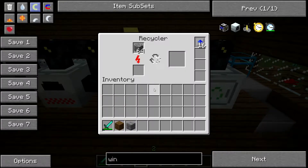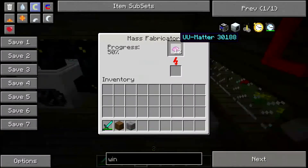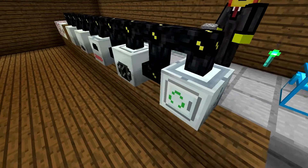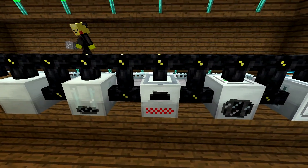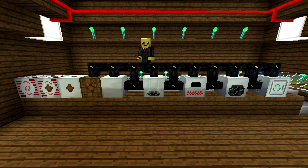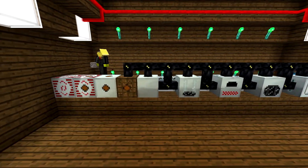Next we have the recycler. We put this in, and it creates scrap. The scrap is then carried into the mass fabricator and made into UU Matter. UU Matter, if you take a look, is made into Iridium ore. Iridium ore — you then add advanced alloy to it, and it makes Iridium plates. These are very useful to make Quantum and Infernal armors. They are the best two armors in the entire game. That is why the mass fabricator is one of the most important things in this game.